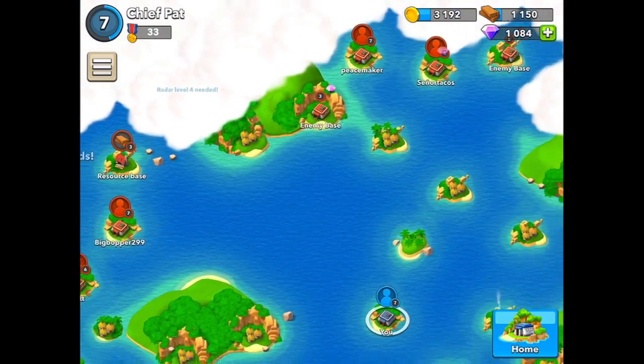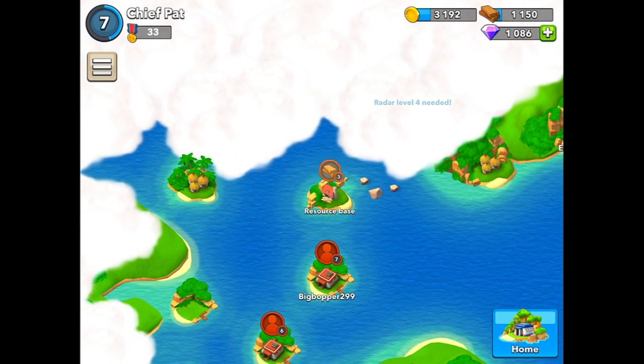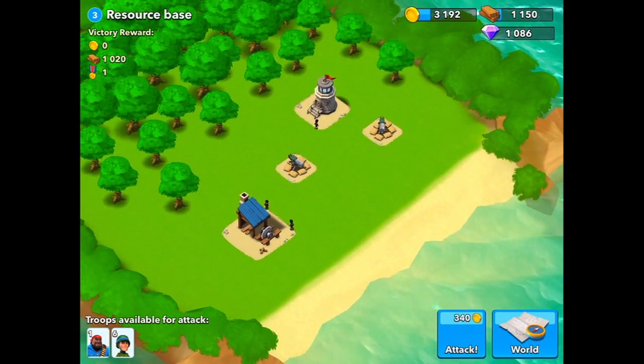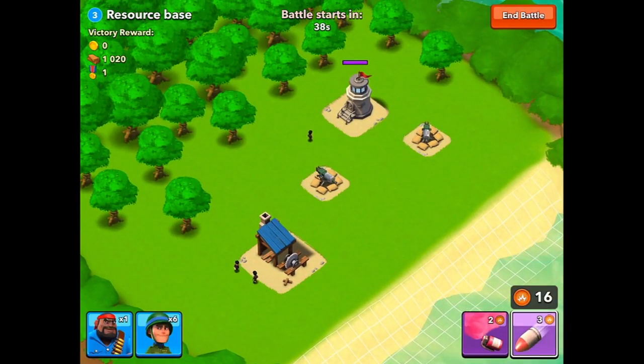Taking a look at what we can do, let's get that chest that had some diamonds in it. Then it's sort of just a choice on what to attack — I guess I'll attack this resource base. If we haven't talked about resource bases yet: when you get a resource base, you can protect it and it gets you wood and stuff like that.